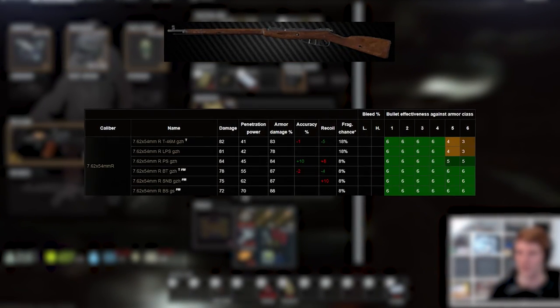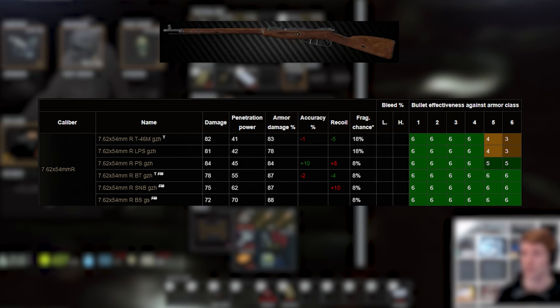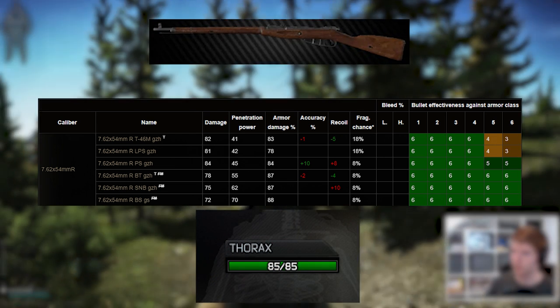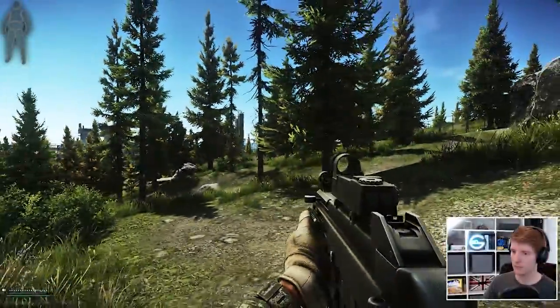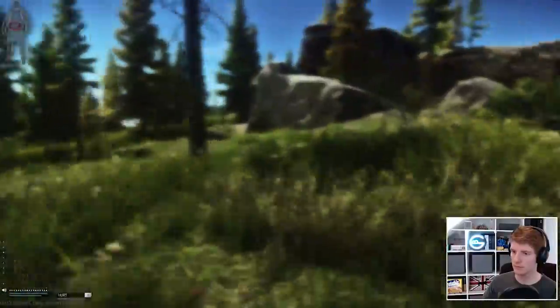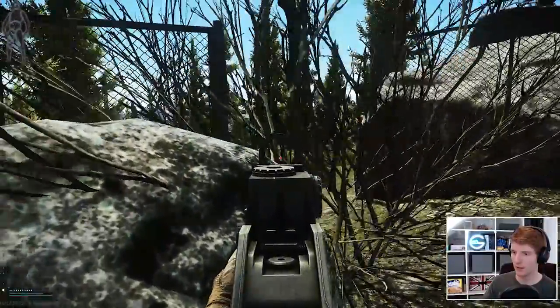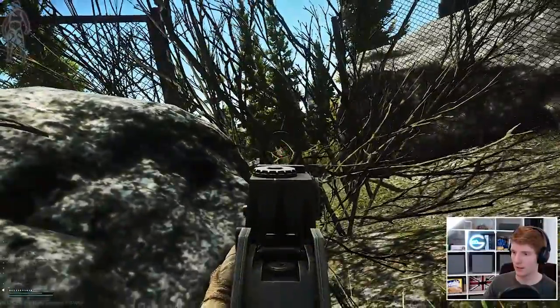Historically players used to use the Mosin, as 7.62x54 rounds are cheap and decent, but ever since the Thorax HP got updated to 85 it's unlikely to one-shot any PMCs as none of the rounds do enough damage. This makes it tough as you need to land two solid chest shots or a headshot against players using SMGs, shotguns, pistols and other weapons better suited to Factory than your bolt action.